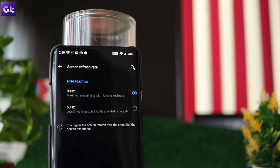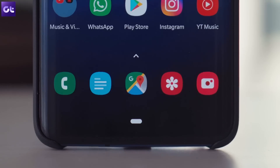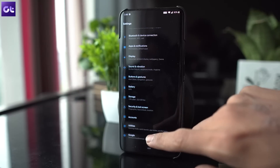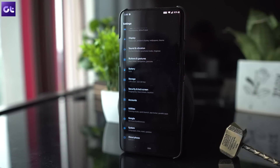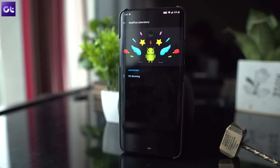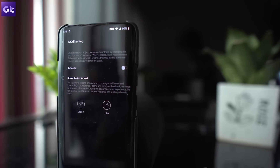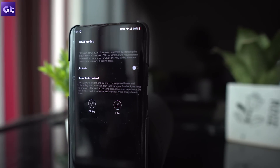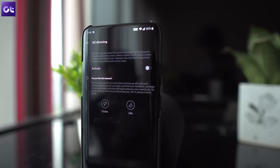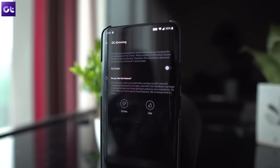Let's talk about another cool feature that comes with the all-new 90Hz AMOLED display on the OnePlus 7 Pro — DC Screen Dimming. The feature is hidden within the OnePlus laboratory settings and you can access it by navigating to the Utilities option in the settings menu. With the setting turned on, the device automatically adjusts the brightness of the screen and reduces screen flickering in low brightness. It's definitely a great addition, but since it's a lab setting, you might encounter some unwanted bugs, so it's best to proceed with caution.